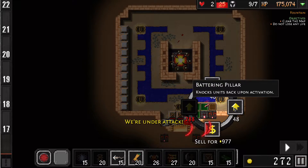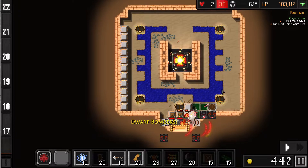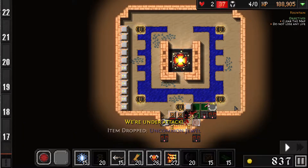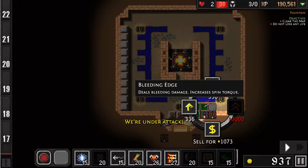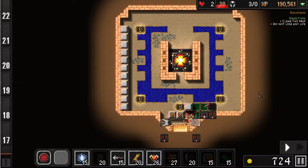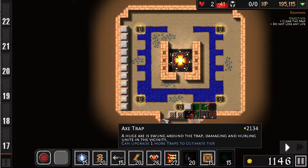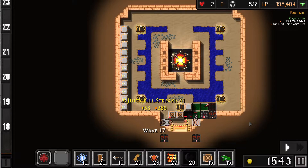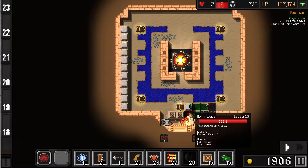I'm getting attacked a little bit. Deal lightning damage on unactivation. Those are regening pretty quick. I do want this to have the flywheel. Do bleeding damage. There's no good spot for an axe, I'm noticing. I don't really need those points in the axe. Hex trap would be pretty good. Still don't have a trap right here yet.